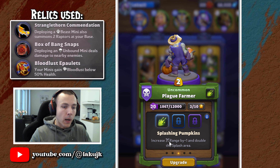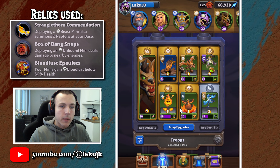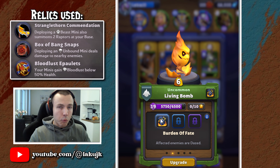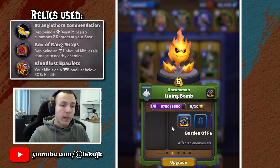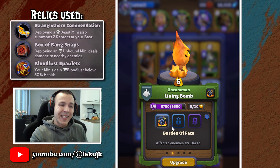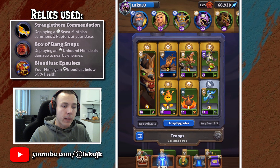Essentially free tower captures with the range plus one from the Splashing Pumping talent, and also really nice area damage - dealing a huge amount of poison damage to any enemies caught in that splash. And then we have the Living Bomb. The talent doesn't really matter - you can have other talents that might be better, like same reaction or even Blast Radius perhaps. But I've been using the Burden of Faith because I do like the Daze effect from that one. The most important thing is that this bomb is here for the second stage - you can destroy those groups of enemies and basically capture those towers for free, dealing some free damage to Cookie as well while bombing those groups of enemies.